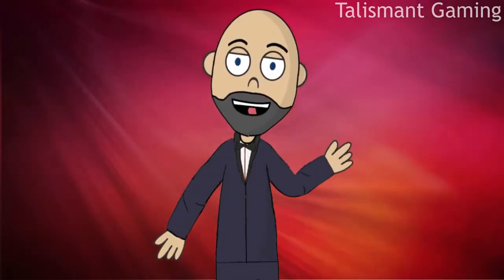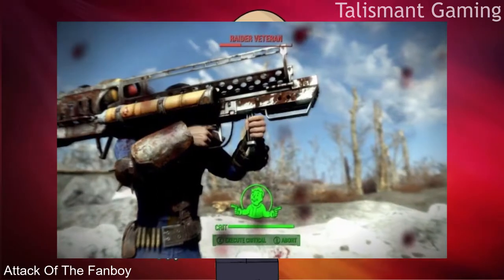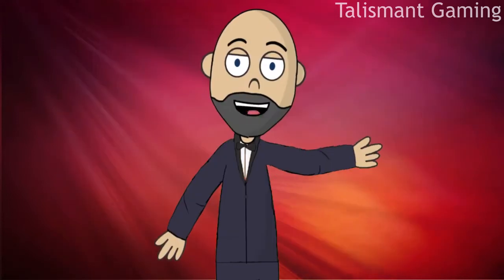The original name for this weapon is the M42 Fat Man Launcher, a shoulder-fired catapult weapon system that launches tactical nuclear ordnance, as per the Fallout wiki.